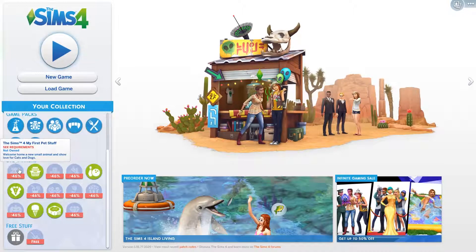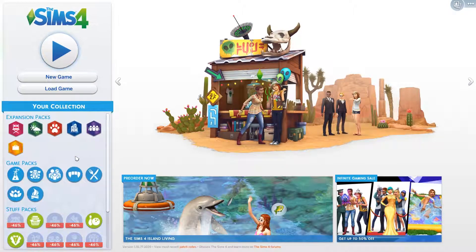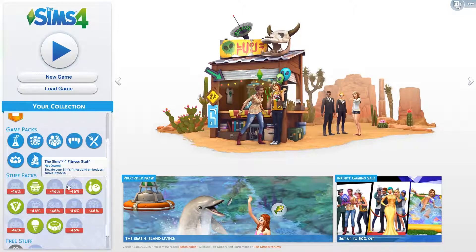Laundry Day — I really like the laundry system and it reminds me of when I first played The Sims 3 with the washing line. Bowling I like, and it looked like a nice place. I bought Cool Kitchen Stuff because I wanted the ice cream maker, Perfect Patio Stuff because I wanted the hot tub, and Vintage Glamour because I wanted the butler — very specific items I wanted for my gameplay.